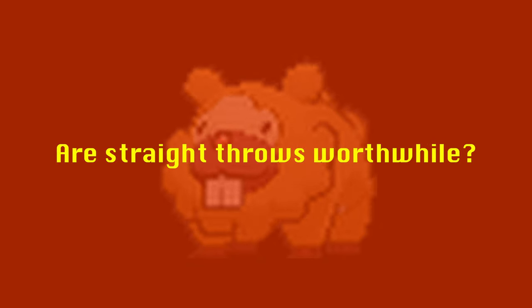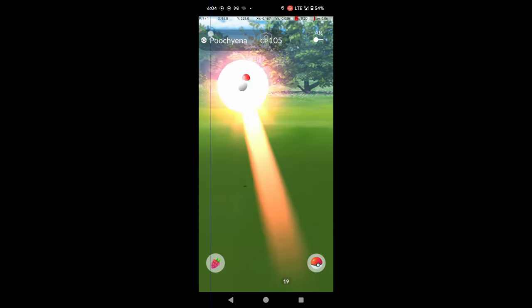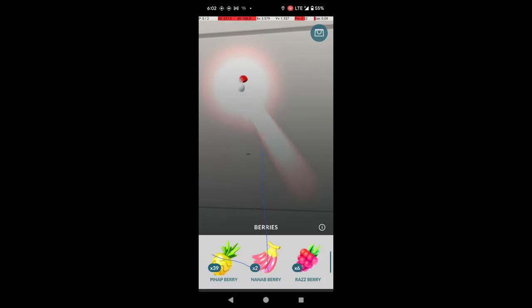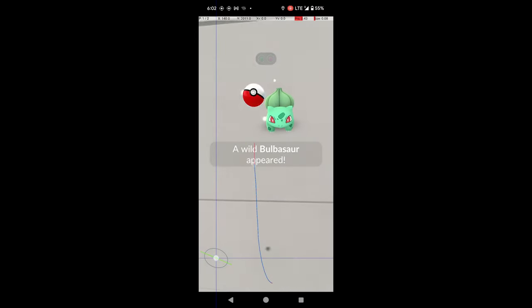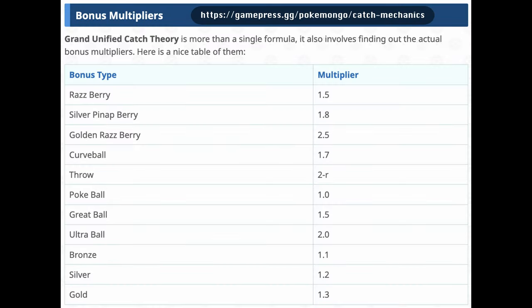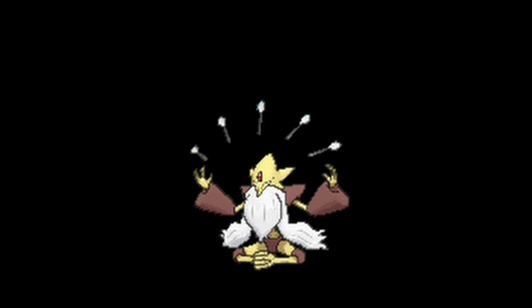One question I had was whether in some situations it is worthwhile to use straight throws rather than curveball throws. This is an uphill battle for straight throws. In my experience, it is much harder to throw precisely with straight throws, so nice and higher catch rate multipliers are less likely. In addition, curveball throws are given a 1.7x multiplier to catch rate. These two factors together mean straight throws have a much lower catch rate multiplier than curveball throws. They might still be worthwhile if they were much faster, but this isn't the case.